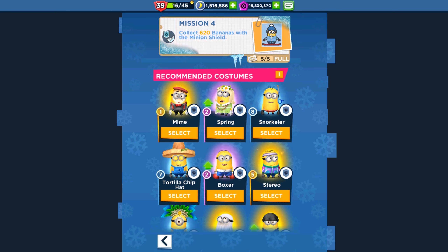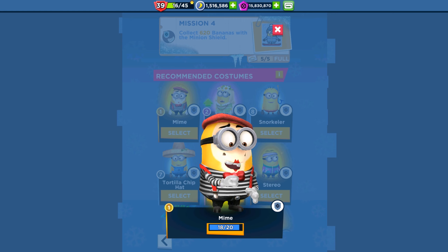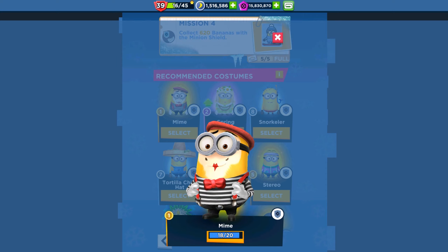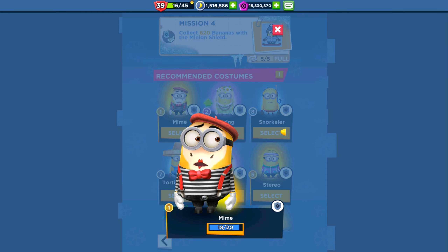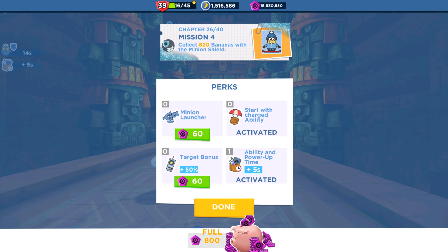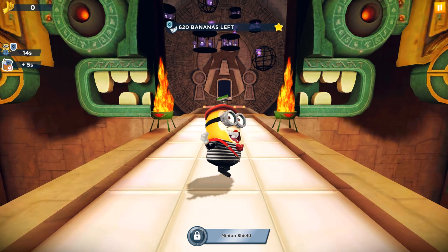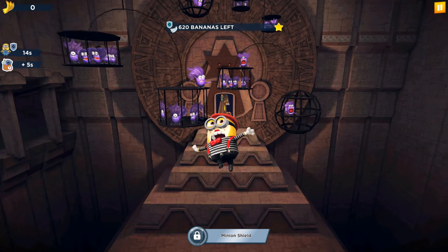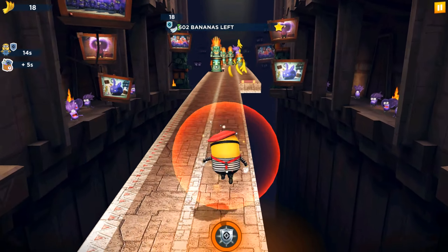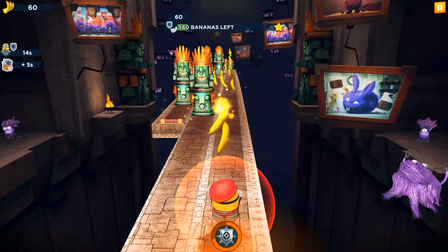Collect 600 bananas with the minion shield, and we have the mine minion for it. There are also the spring, snorkel and other minions, but the mine minion is one of the newest so we'll play with mine. I like to wait for the 5-second bonus only. With the mine minion, the shield lasts 14 seconds, and we need about 600 bananas.